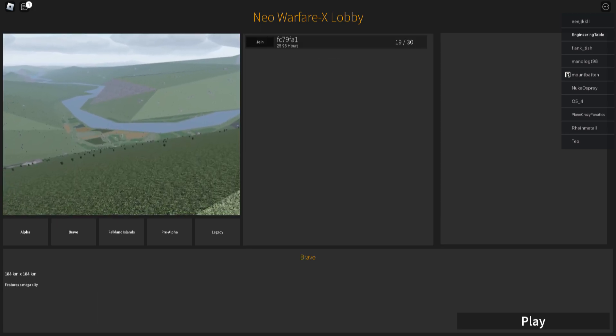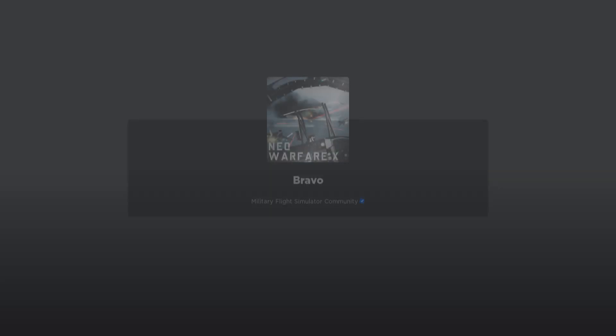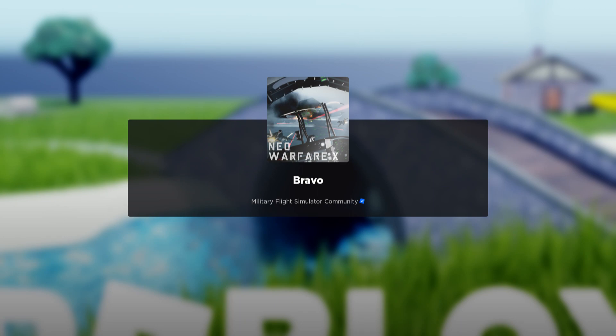Once you click that, you'll see a server that you can join. Press Join. It'll take a minute to load, but you'll see this loading screen over here. It'll tell you the map that you're going to be loading in on.